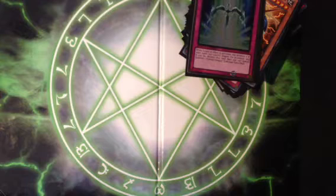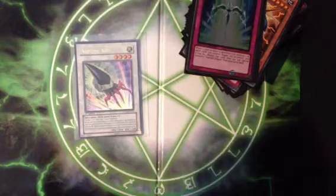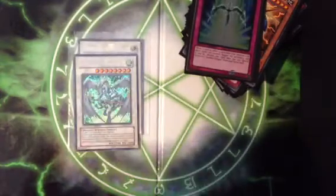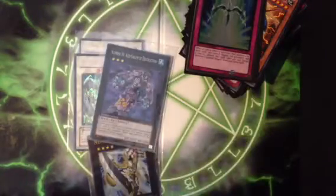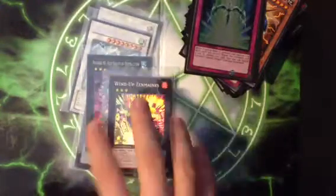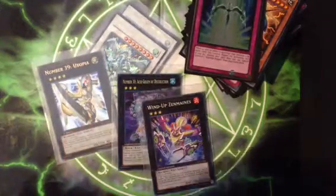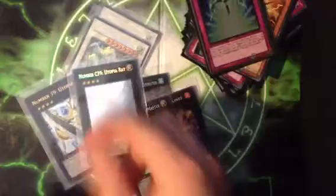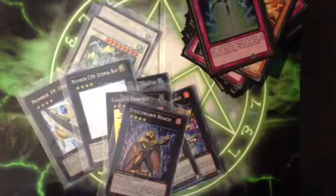And now let's move on to the Extra Deck. I play Armory Arm, Stardust Dragon, Utopia, Acid Golem, Zenmaines — there are so many level 3s in this deck. So many level 4s. Shock Master, Utopia Ray, Gagaga Cowboy, and Steelswarm Roach. And that's about it.